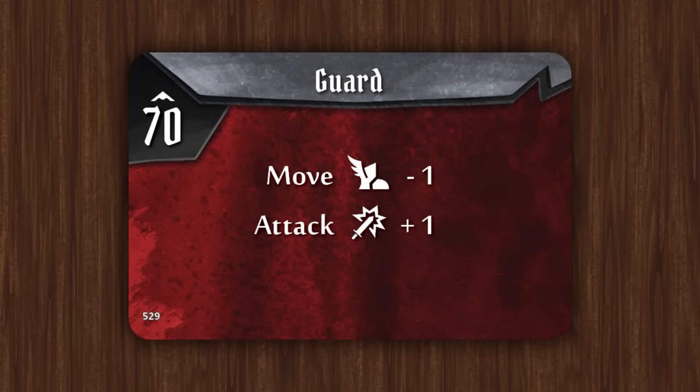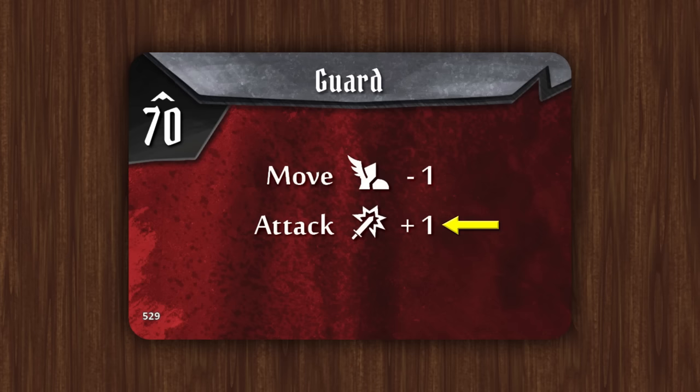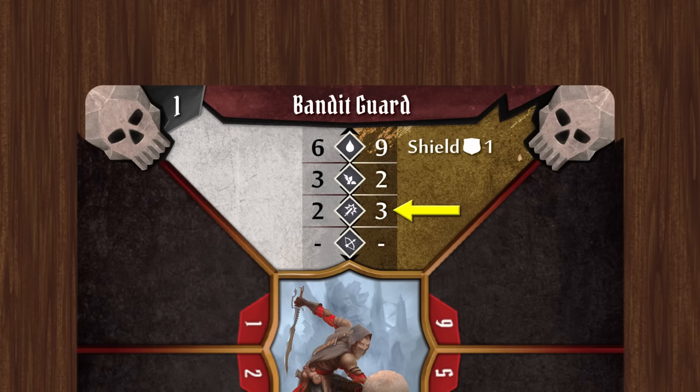The actions the monster then takes is determined by the ability card, and it performs each of these actions in the order shown. On this card for example the monster moves its base movement value, minus one, so the elite bandit guard, which normally has a movement of two, will only move one hex. If a monster has a melee attack such as the guard it will move towards its focused character, and then try to hit them with its attack. If the monster has a ranged attack it will only move to within range of its target, and in fact if it's within melee range, if it's an adjacent hex, then it will actually move one hex away, because if you remember earlier if you used a ranged attack against an enemy in an adjacent hex you will have disadvantage. If a monster ability card shows an attack then the monster will attack the focused character using its base attack value, modified by the value on the ability card.